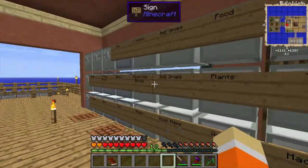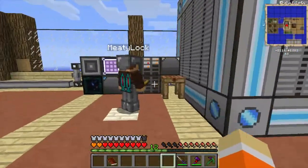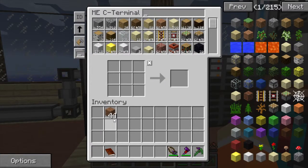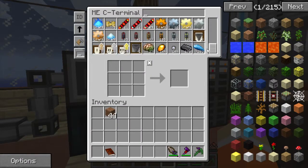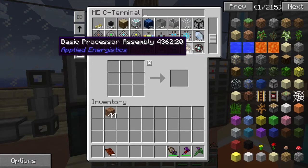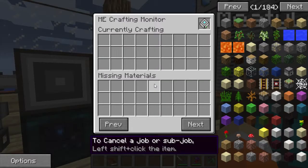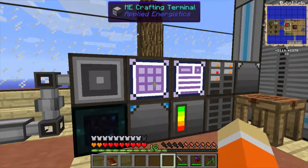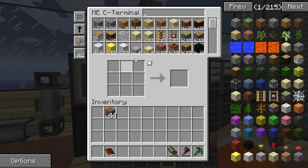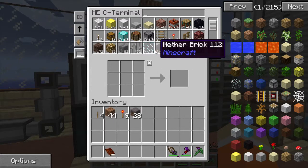I taught it how to make some stuff here. We want to teach it how to make these components, then the whole 64K fluid cell itself, and then we've got some stuff sorted. We also probably want to know how to make a fluid terminal - that would probably be useful - and all of the fluid export buses, fluid import, and fluid storage too.